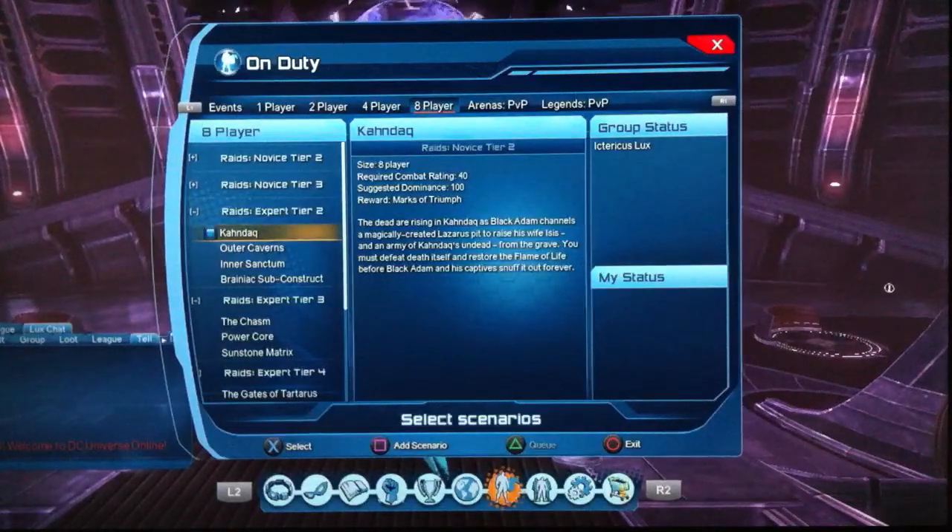Expert Tier 2 — it's debatable whether or not this is actually worth it. You'll get about 50 to 65 marks of Triumph per week per raid, so around 200 per week, which is about 800 per month. And on the monthly reset you get around 200 more — so about 1,000 marks per month for doing all the Tier 2 expert content. Not worth it.